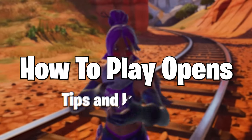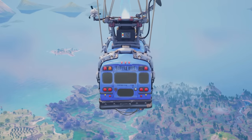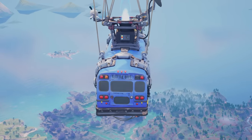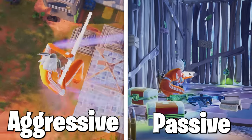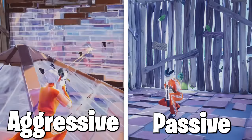How to play opens — tips and loadouts. Now that we understand the format, let's talk about opens. There are two ways you can play this: aggressive or passive. Both work and you should play to your strengths, but let's cover some tips for both first.